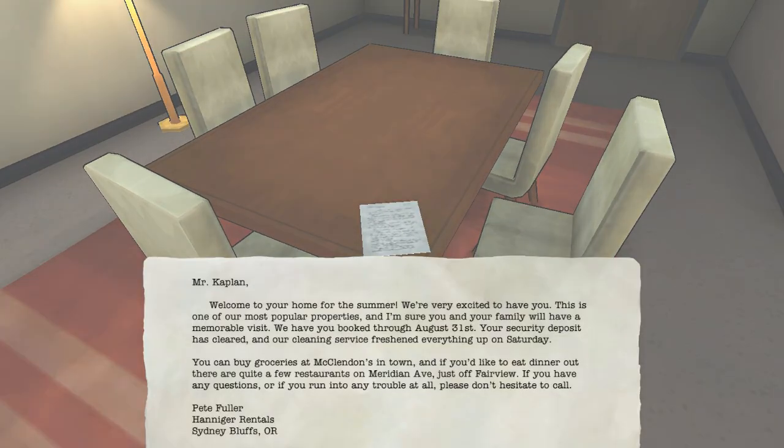Mr. Kaplan, welcome to your home for the summer. We're very excited to have you. This is one of our most popular properties and I'm sure you and your family will have a memorable visit. We have you booked through August 31st. Your security deposit has cleared and our cleaning service freshened everything up on Saturday. You can buy groceries at McClendon's in town. And if you'd like to eat dinner out, there are quite a few restaurants on Meridian Ave, just off Fairview. If you have any questions or if you run into any trouble at all, please don't hesitate to call. Pete Fuller, Hanager Rentals. Sydney Bluffs, Oregon — is that? I don't know my states, sorry if that's not right.